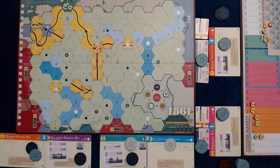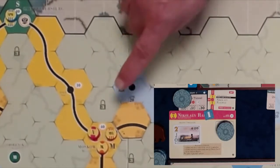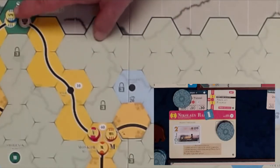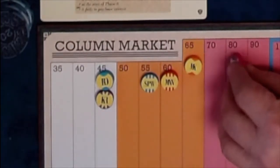Operating Round 1.2 — pay the private companies: Player 1 receives $30 for P5, Player 2 receives $15 for P2, Player 3 receives $10 for P1, Player 4 receives $45 for P3 and P4. N operates — N can lay no track. He runs his 2-train for $80 — 40 skip to town, 40 — that's $80. It pays half: $40 to the N company, $40 to Player 1. The stock price increases to 80 and it does not purchase a train.